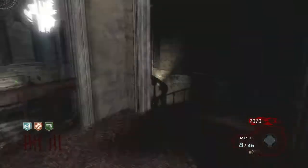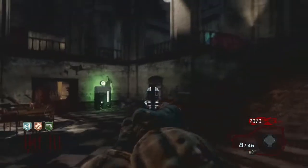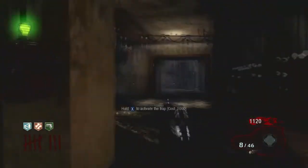Now I've got 2,000 points left, with that I'm going to buy a random weapon which is conveniently placed right here. I'm probably going to get Speed Cola - that's probably going to be the other perk that I get other than the Double Tap.